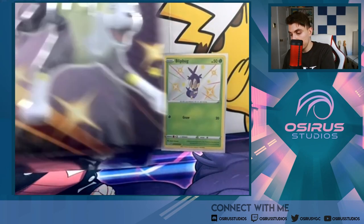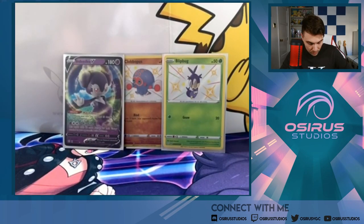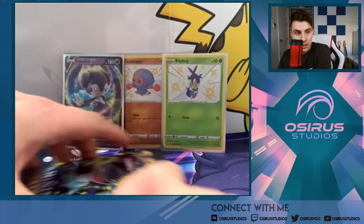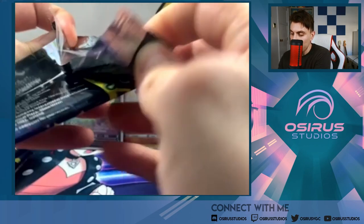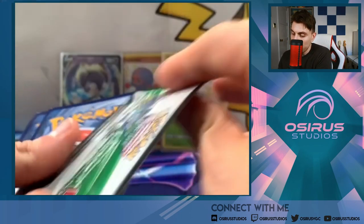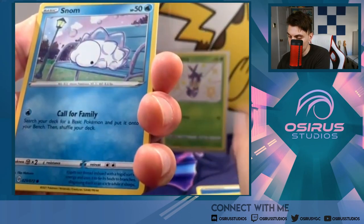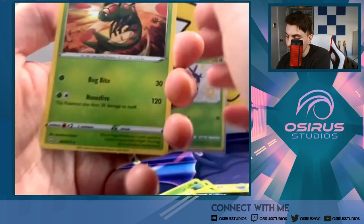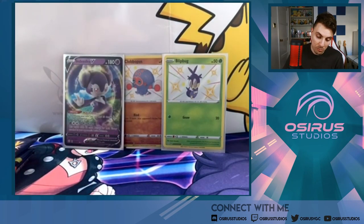We're going to crack open the Boltund tin next. There is the Boltund V card — which is beautiful — and our five packs from the Boltund tin. Can we have a good Doggo tin? Boltund, give us some luck. Opening this Dragapult pack — it peels open so easy! Water Energy, Rusted Shield, Dartrix, Eldegoss, Snom, Grookey, Eevee, Morpeko, Koffing, Yanmega — nothing in that first pack.